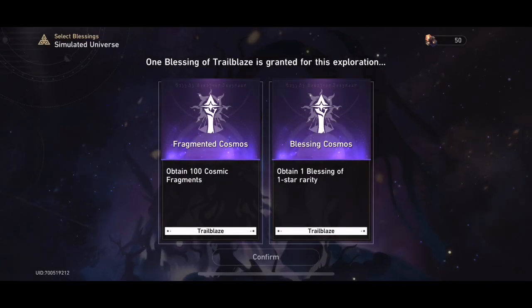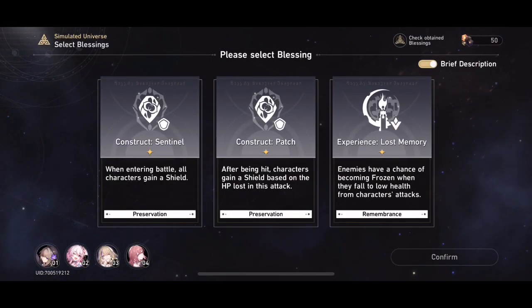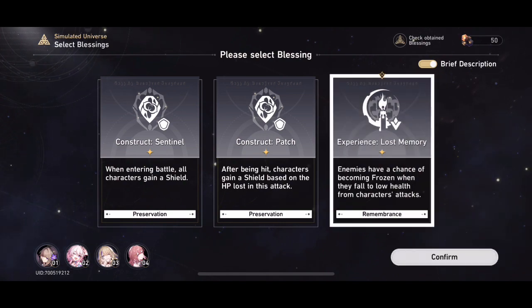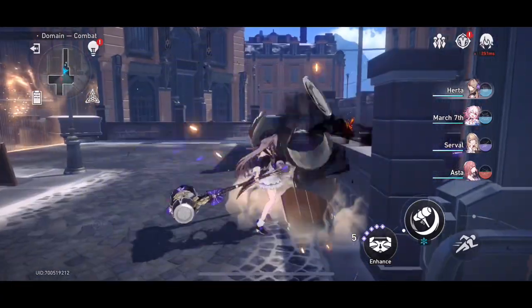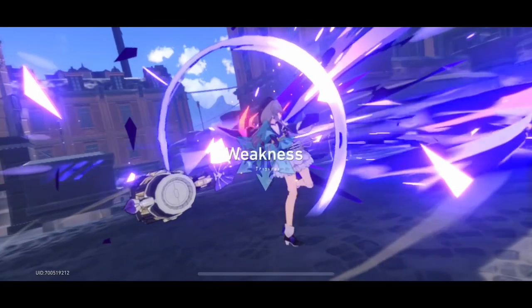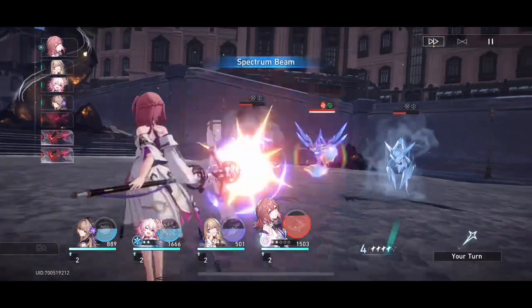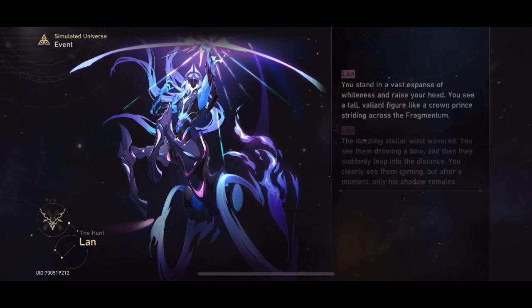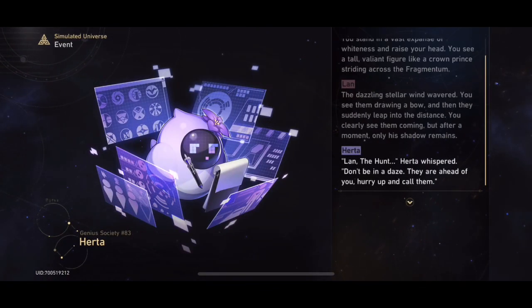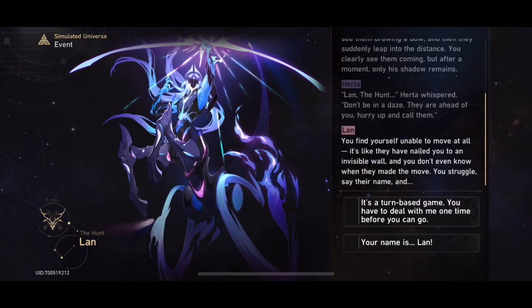The units I chose for this, based on the weaknesses, were Hershey, Serval, March, and Aster. The build we're going to be doing is a slight combination or a couple of choices from the Frozen build, but mainly prioritizing follow-up attacks. We have two follow-up attacks that can be regularly committed with our team. Hershey will do a follow-up attack whenever an enemy's health falls below 50%, and March 7th will do a follow-up attack whenever an enemy is struck while they have her shield active.